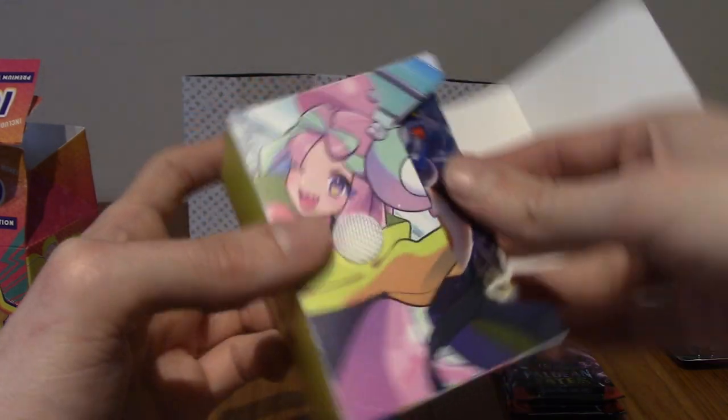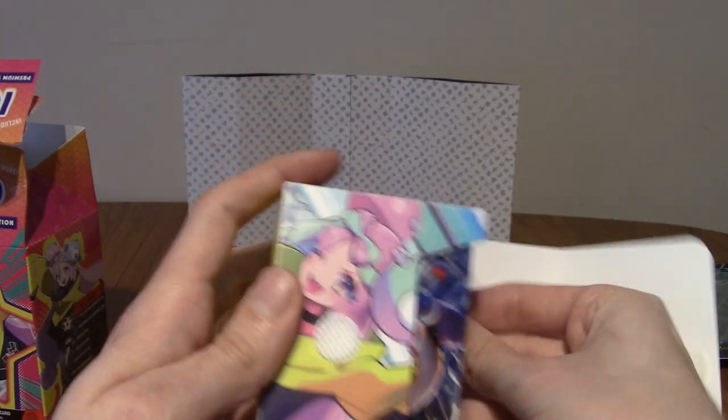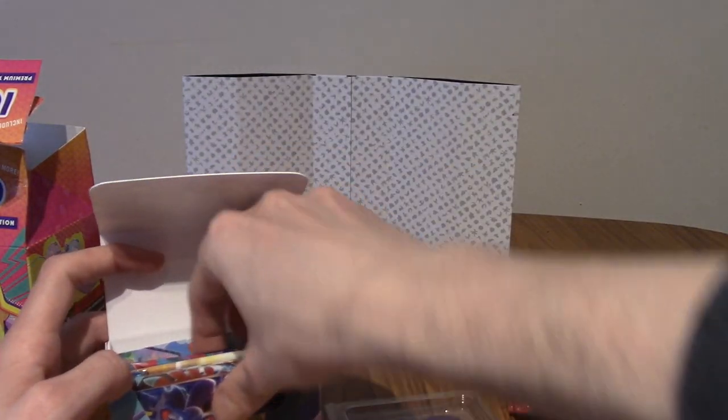If we open it up and take a look inside — we've got damage counters, the plastic poison and burn markers. As always, I've probably got about 12 of those now.